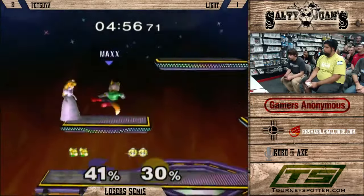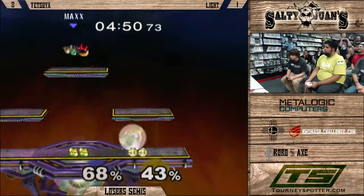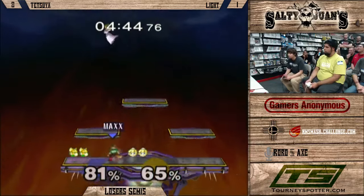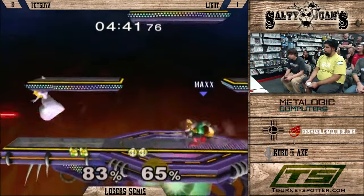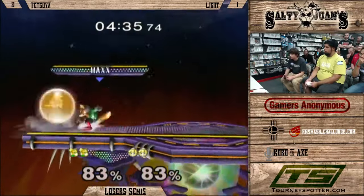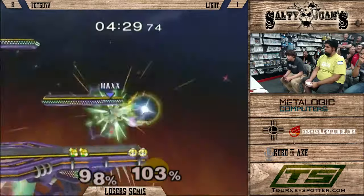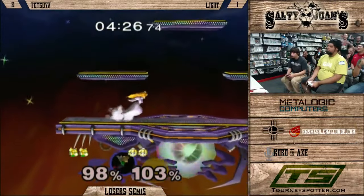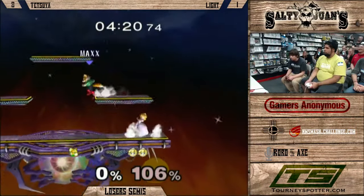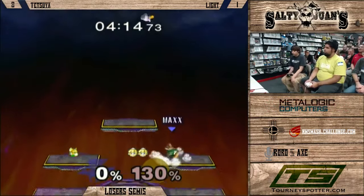Nice down smash from Tetsuya. Tetsuya coming back now, but Light gets him with a knockdown. An awesome falling up air from Tetsuya. Speaking of reversals — wow, nice power shield. He got a laser power shield and then a turnip power shield. It looks like Tetsuya is kind of waiting for Light to pull a turnip. Just missed timing on his side B. Nice dash attack into up air, and that's going to make this an even match last stock.